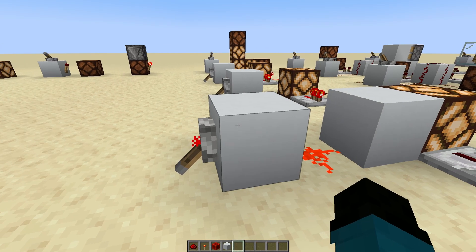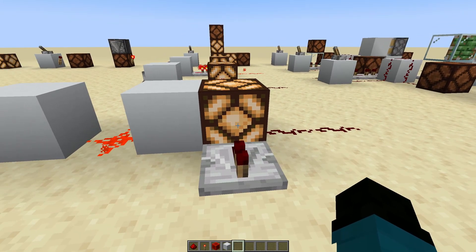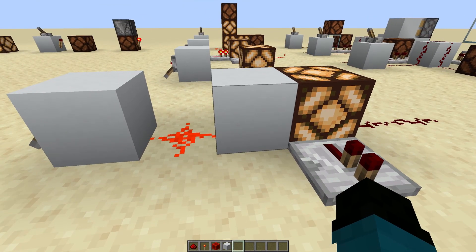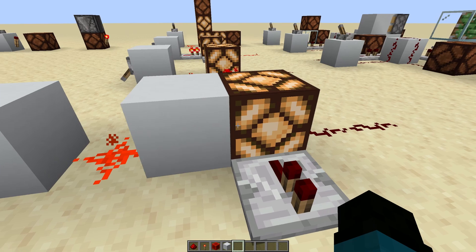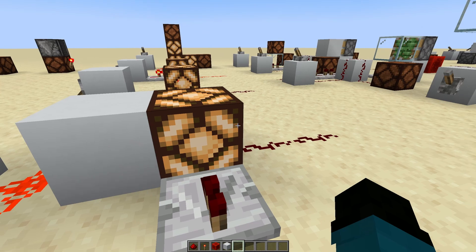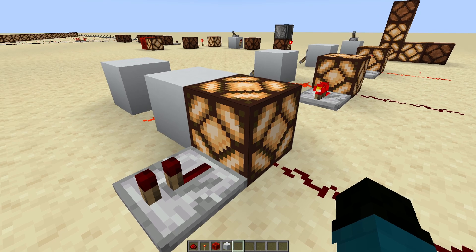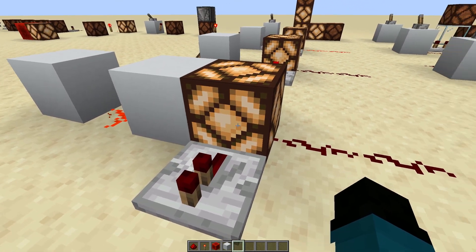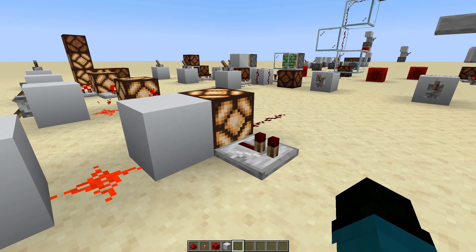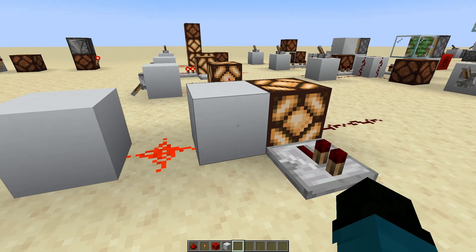Lastly, something to keep in mind: opaque blocks can never directly power another opaque block — there must be dust in between them. Since we're weakly powering this block, it's going to provide power to the block beside it, but we're not actually powering this block — we're just activating it. What it happens to do is get bright, but we don't see any power coming out from it. There is a lexicographical difference between powering and activating that is useful to keep in mind.